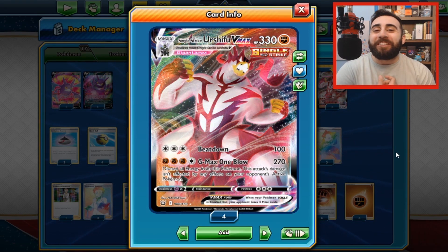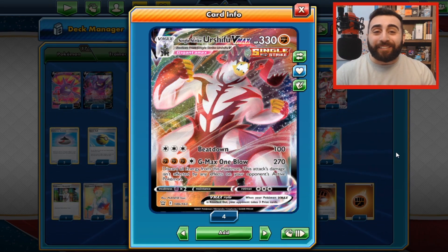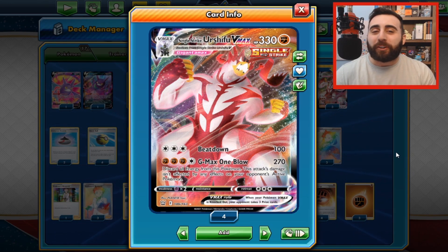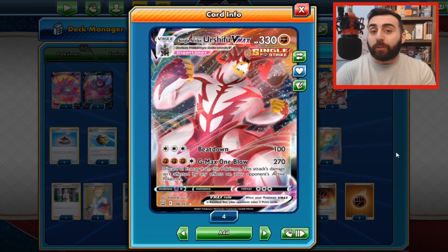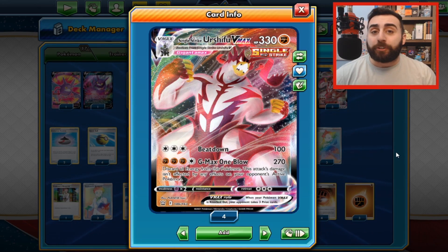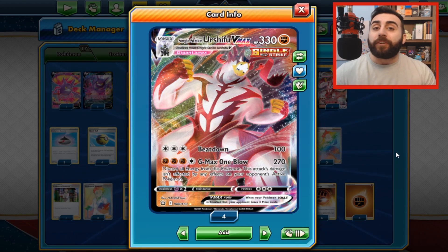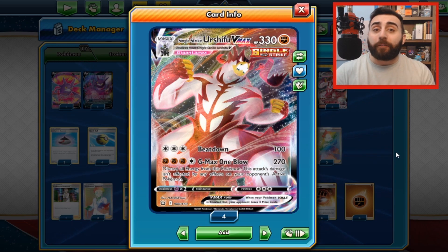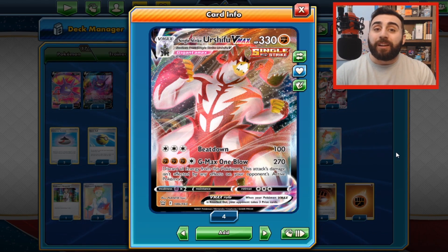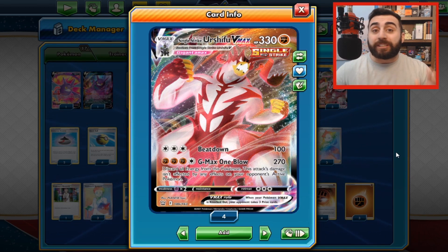When I was teaching my wife to play a little bit — she only plays to humor me — she was hesitant to attack because she thought she would lose all her energies and didn't have any more in her hand. I had to explain that once you attach an energy onto a Pokemon, it stays there forever until the effect of some other card removes it. For example, this Urshifu VMAX's G-Max One Blow attack specifically says you have to discard all the energy off this Pokemon to use it. So unless the card tells you to discard energies, or your opponent plays a card that makes you discard one, those energies stay on your Pokemon whether you attack, move them to the bench, or anything like that. So don't be afraid to attack.